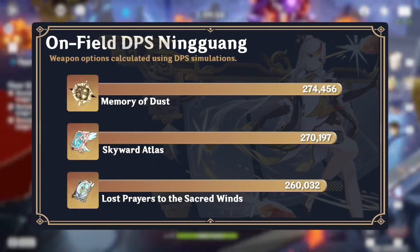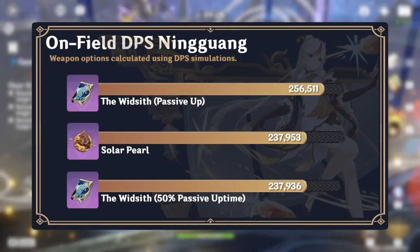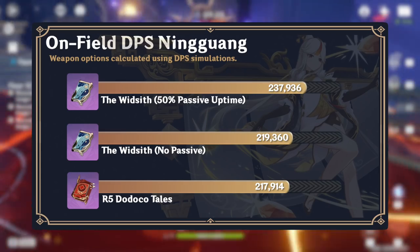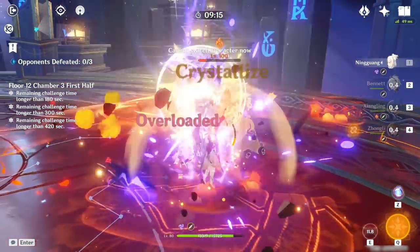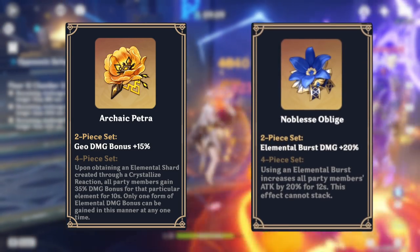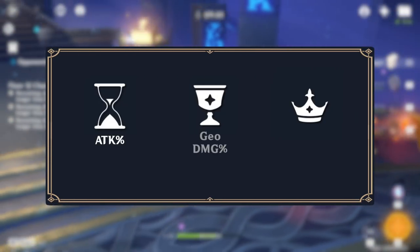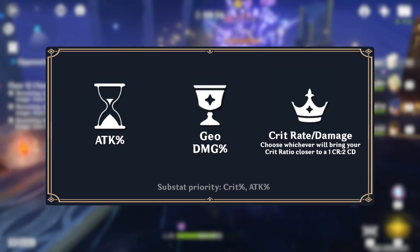Ningguang's best weapon as an on-field DPS is Memory of Dust for its high attack increase. Her best 4-star options are tied between the Widsith and Solar Pearl for their crit substats and respective buffs. Her best free-to-play option is Dodoco Tales for its attack percent substat as well as normal and charged attack damage bonus. Her best artifact set is the combination of the two-piece Archaic Petra and two-piece Gladiator's Finale. The main stats to prioritize are Attack percent on the Sands, Geo Damage on the Goblet, and Crit on the Circlet. For substats, Ningguang mainly wants Crit percent and Attack percent.